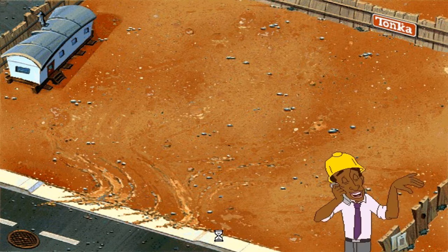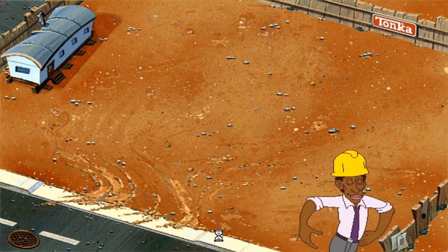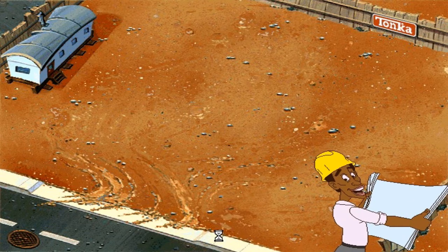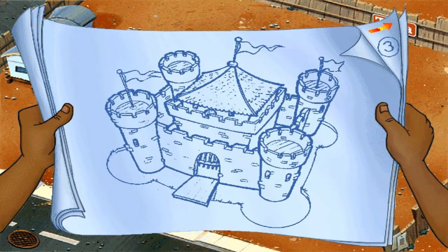Relax, gentlemen, everything's a-okay. It's time to pick a project — first I'll show you the blueprints, then pick the one you want to build. Tonka Park is a place where families can enjoy the great outdoors. We can't go to that one because it's already been completed, so let's go to the arrow. Tonka Castle is one of my dream projects — and we'll build Tonka Castle.